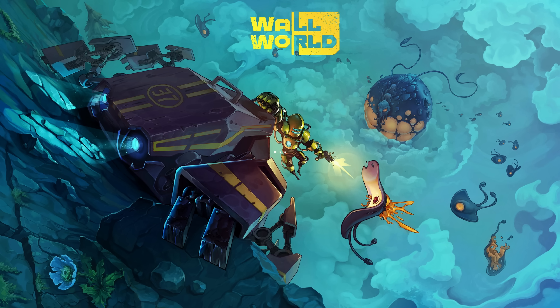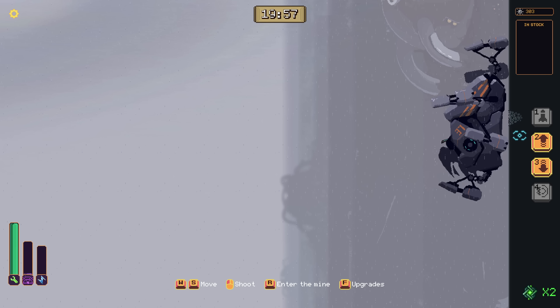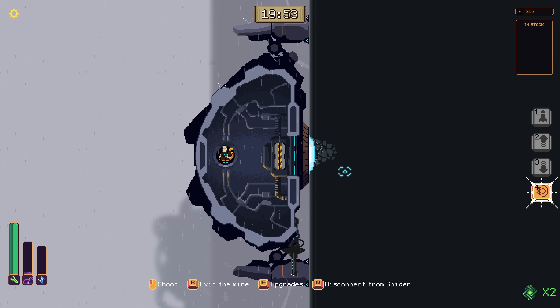Hey everybody, welcome back to Wall World. We have a torpedo drilling explosion upgrade. We found an extra key, we're moving faster. We have more time between waves. We can jump up walls now. We are absolutely flying — look at us. Holy, we are absolutely flying. That is crazy fast.